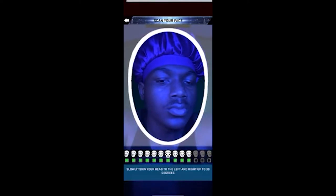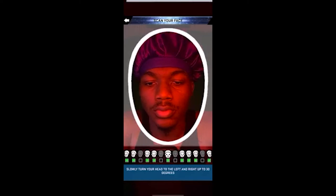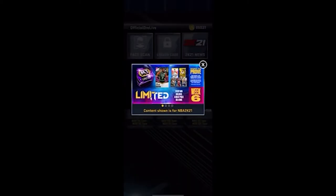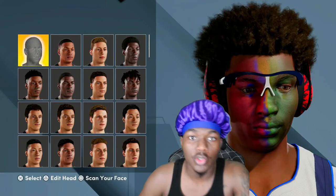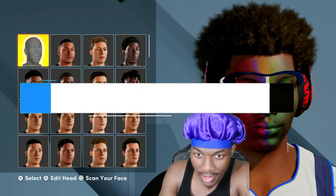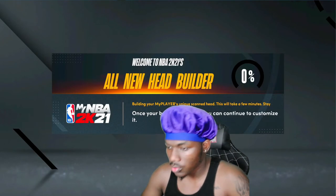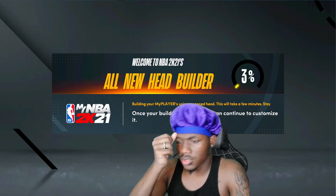If you do mess up, just go back and fill in those little spots, then press accept. Once you are done and fix it all up, the little uploading files — just tap continue. Now you are done with that step. After you do your face scan on the phone with the disco effect, you're gonna come back to the game and check for your scan.